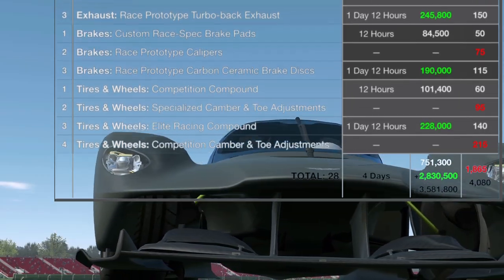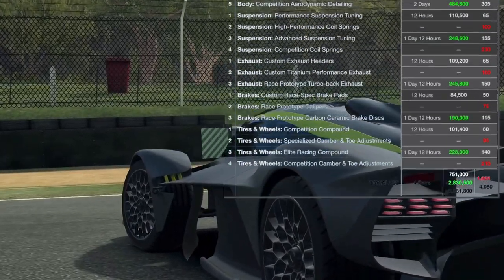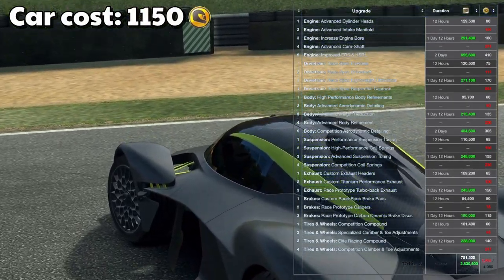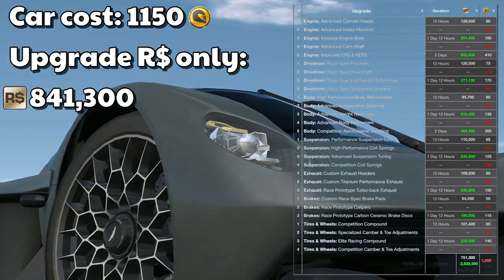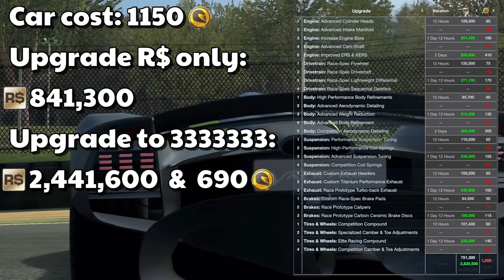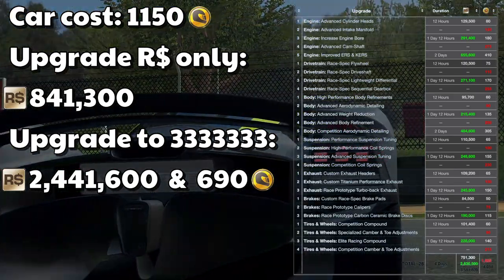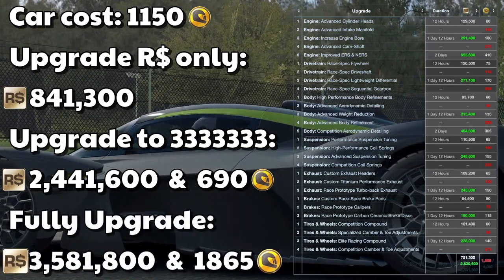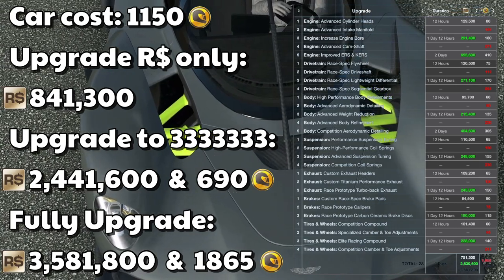Also, you've got till January 2nd to start, so you can see me finish it before you even need to start it. If you want to buy this car outright, it's going to be 1,150 gold. Tier 1 or R-only upgrades: 841,300. If you want to do championship level upgrades of all threes, which is where a lot of people start, about two and a half million dollars and 690 gold. Fully upgrade? Expensive. But this gives you a ballpark — you can see what you might be looking at.